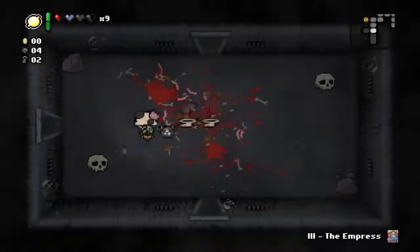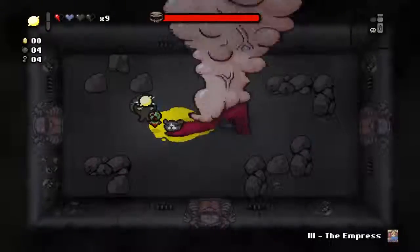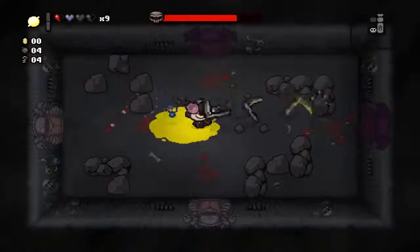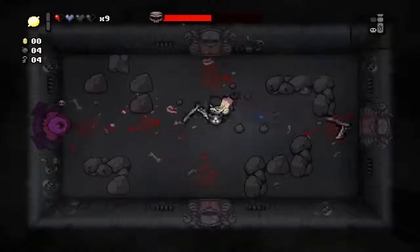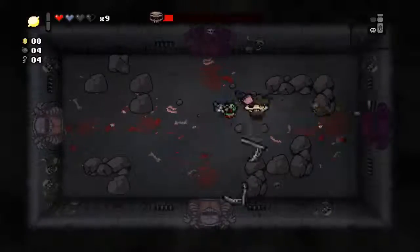It's not going to proc on any of these rooms it seems. I'm going to pop the Empress card to give me a huge boost in damage and leave it here in the middle of the floor. I thought Mom was going to come down sooner - I wanted her to step on my Lemon Mishap - but she can just die. This is going to be a one-run GG.